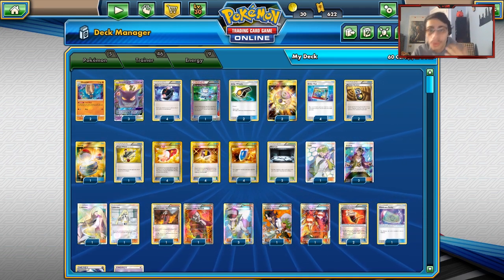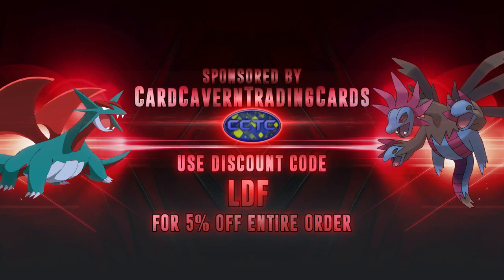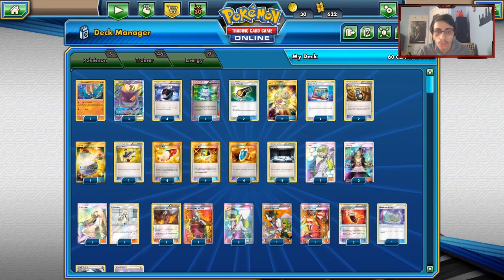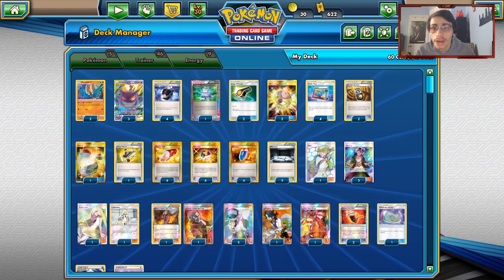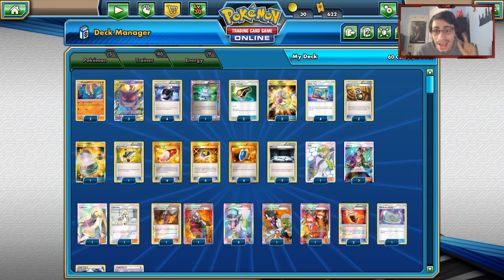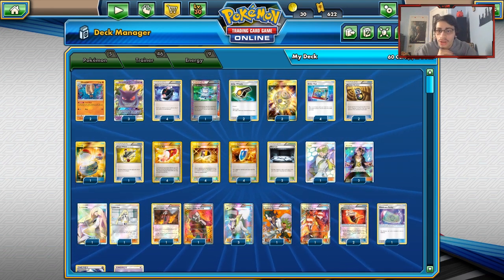Before we get into this PTCGO video, shout out to CardCavern TCG, our sponsor. If you guys need to get any team-up codes, any Lost Thunder codes, any GX codes like Jolteon GX, Wailord Magikarp codes, or Vaporeon codes, definitely go buy them over at CardCavern TCG. You can also use the discount code LDF for a discount on your purchase, so it's a bit cheaper.